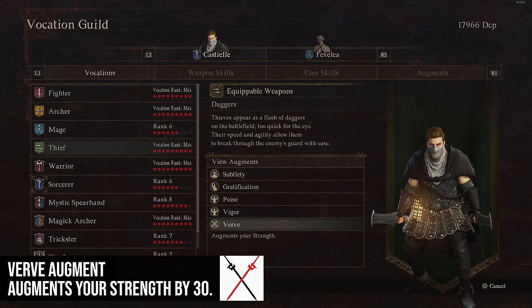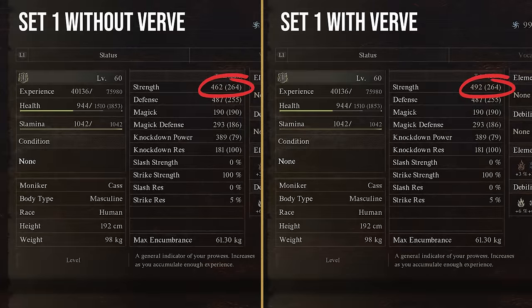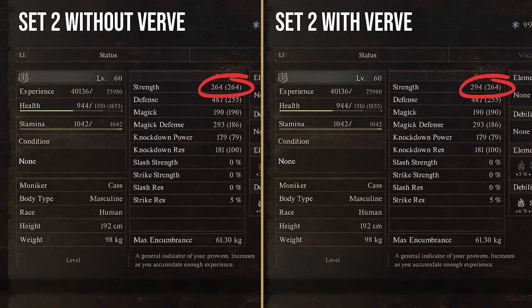Verve augments your strength by 30. This is actually not that good — for a vocation rank 9 augment on a class to only give 30 strength when you'll have over 1,000 by the end of the game is just not great. If you want damage and you're never getting hit it's something to add, but it's really not that great for how long it takes to unlock.